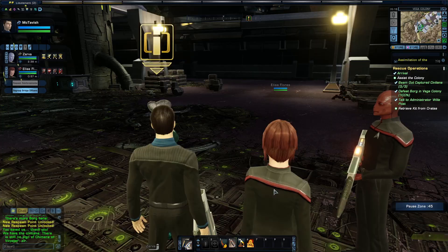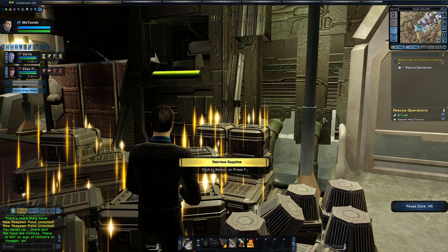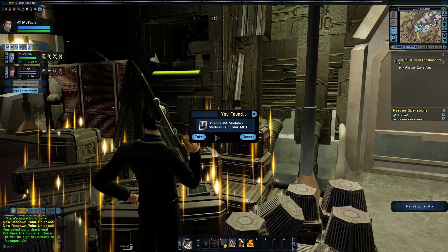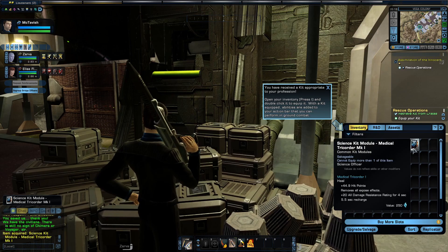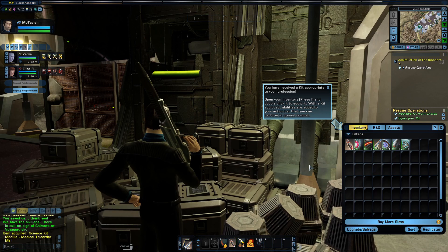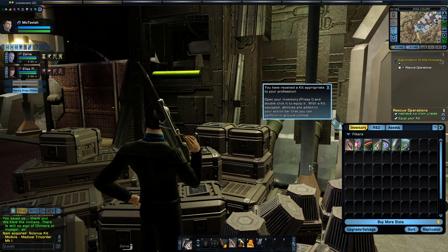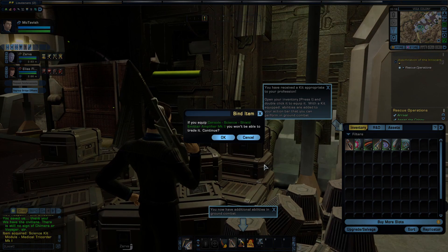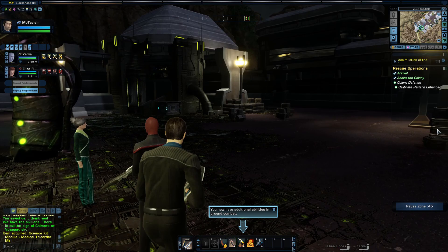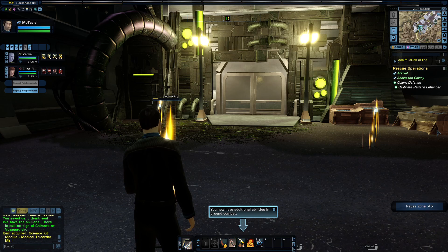I think there was a glitch there. Understood — I'll put the equipment to good use. It's right here, let's get that. Medical tricorder. You have received a kit appropriate to your profession. Open your inventory — default key I — and double-click it to equip it. With the kit equipped, abilities are added to your action bar for ground combat. Now we have additional abilities in ground combat. Colony defense — we need to calibrate these pattern enhancers.